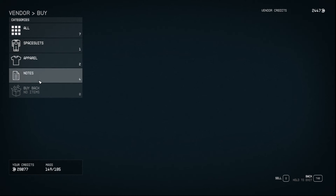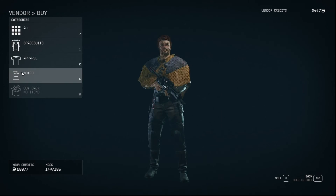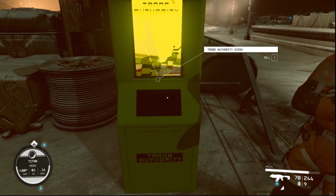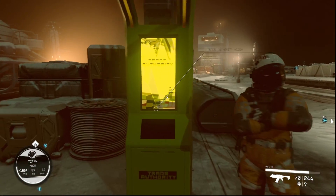Then you can sell anything else you might have, and there's also stuff you can buy, which is literally just the stuff you just sold, typically, with this vendor here. So on that note, we are set. That is a quick, easy way to sell.